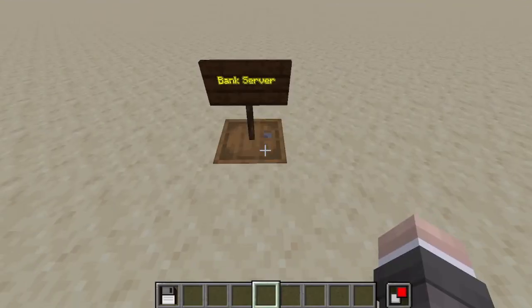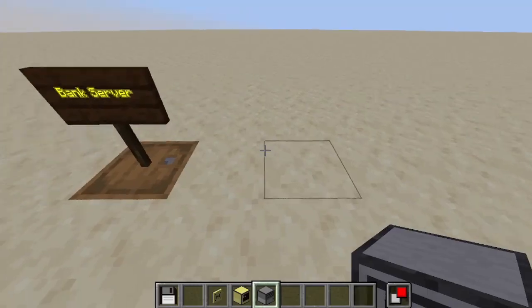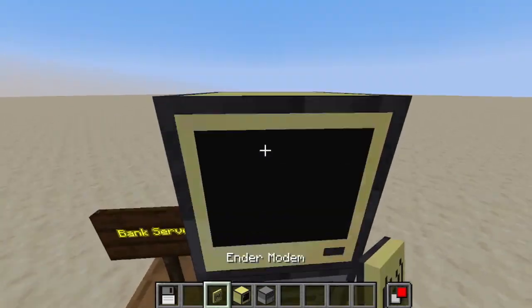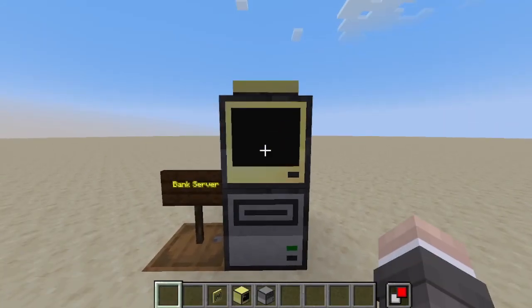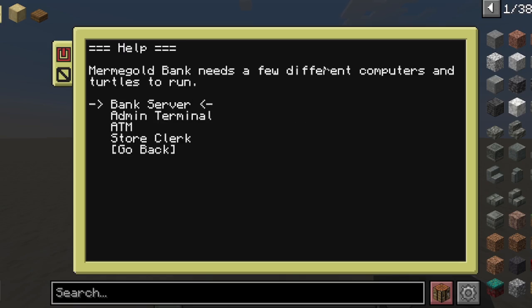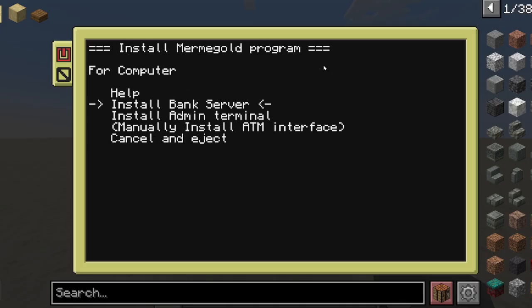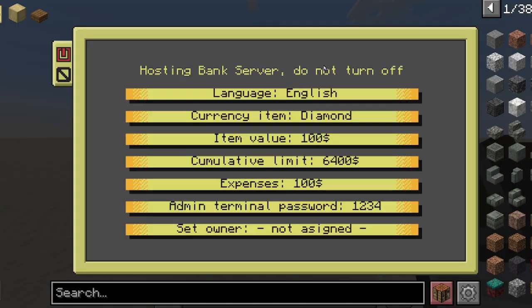How do we install the bank server? We need an advanced computer, a disk drive, and an ender modem — just like this. I insert the installer disk, and when the computer turns on I'm already presented with a menu to select what I want to install. There's a help menu to describe what the different parts of the bank do and how to install them. But for now, let's just install the bank server. It ejects the disk and now it's ready.